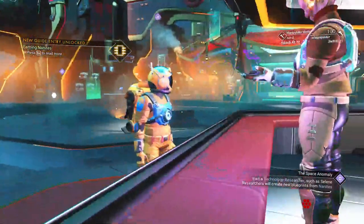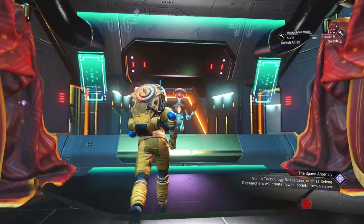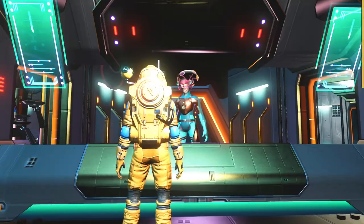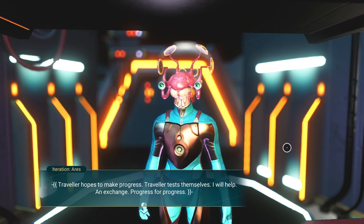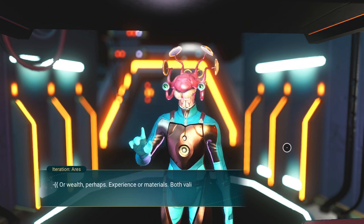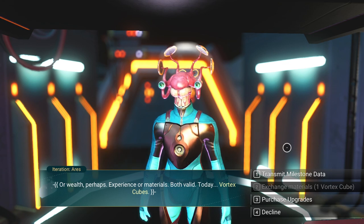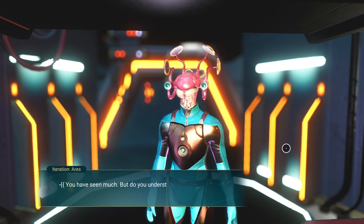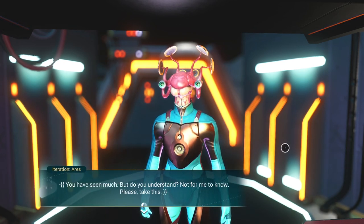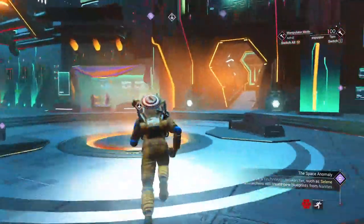'Thank you, little one. Take these nanites — they are nothing. They are all I have now.' He'll give you a few — about 120, not bad. You don't have to talk to Ares over here, but he gives more. I'm at 2195 right now. 'Traveler hopes to make progress. Traveler tests themselves. I will help — and exchange progress for progress. Or wealth perhaps. Today: Vortex Cube.' So if you have some Vortex Cubes, you can turn them in and he'll give you some materials in return. The exchange is pretty light, but if you transmit your milestone data on occasion, you're going to get a lot more.